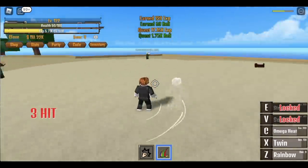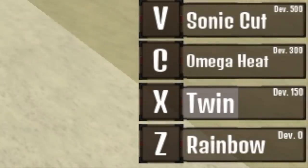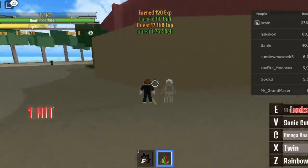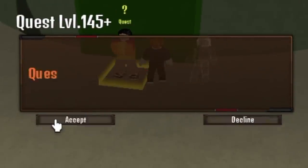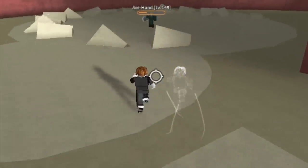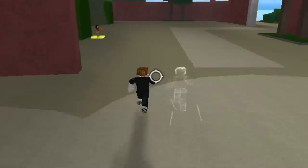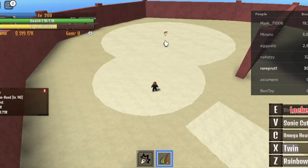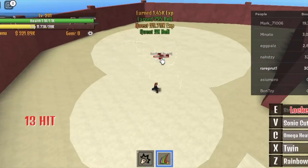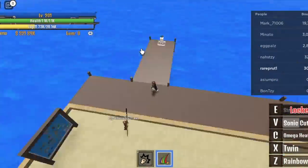When you reach level 123 or 225, you can unlock the Nexus Kill — the Sonic Cut. And when you reach level 145, you can start defeating the Axe Hand. You just need to use your Omega Heat, Sonic Cut, or Rainbow. If you have the Twin, two hits. If not, use the full combo.